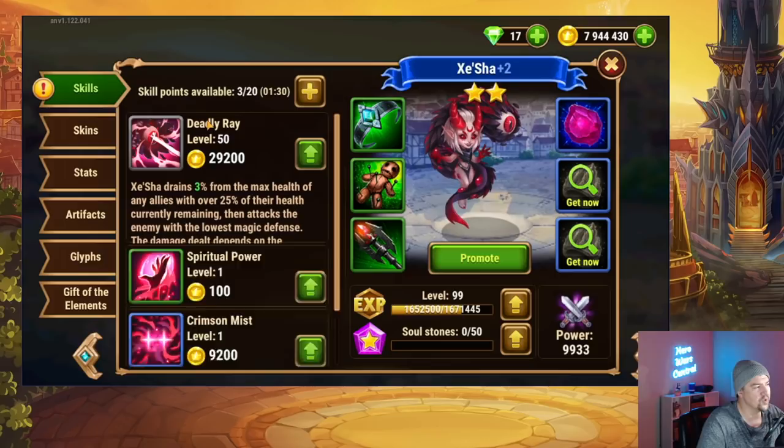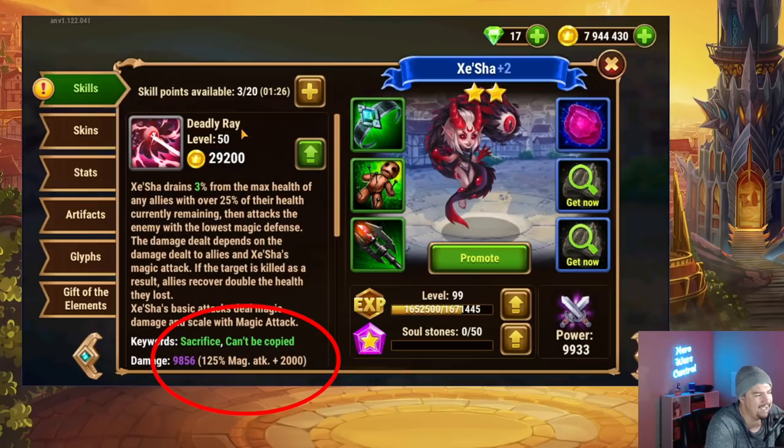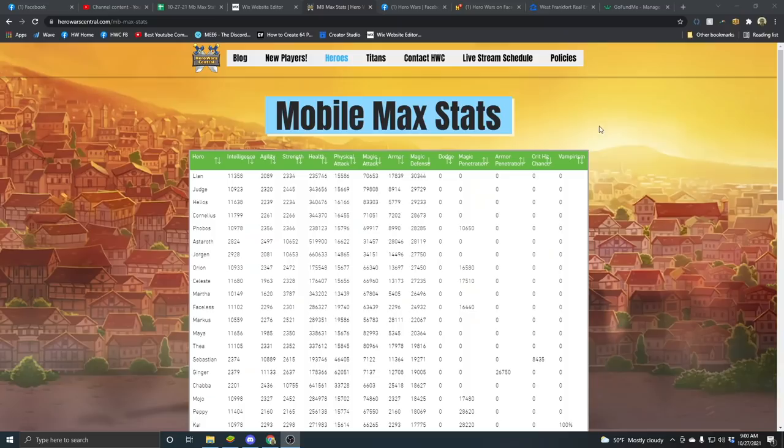If you take a look at her skills, you will see the key in defeating her. Her ultimate ability, the Deadly Ray, is the big one that everybody's so worked up about. It's a very large magic attack modifier at 125%, and she targets the enemy with the lowest magic defense — not only a high damage output single target attack, but targeting the enemy with the most likelihood of being destroyed in a single hit.